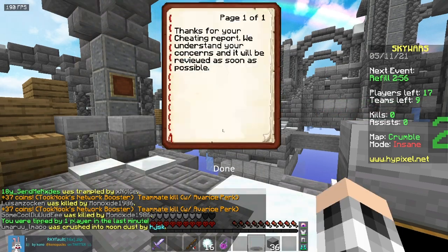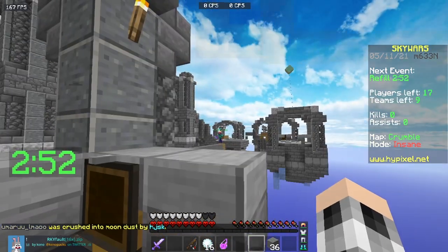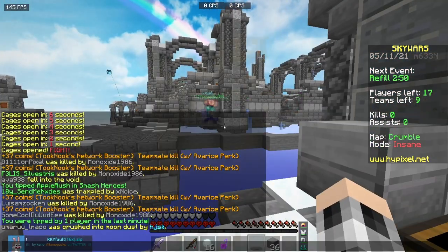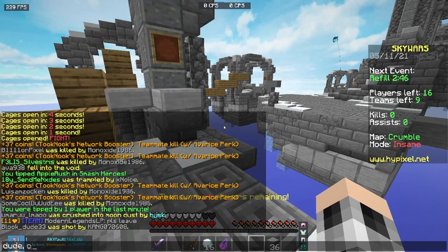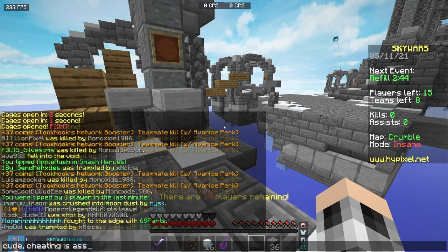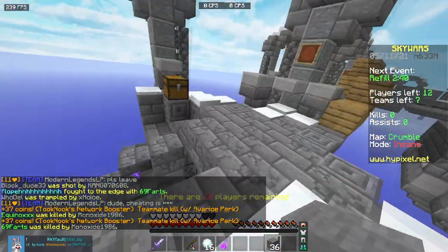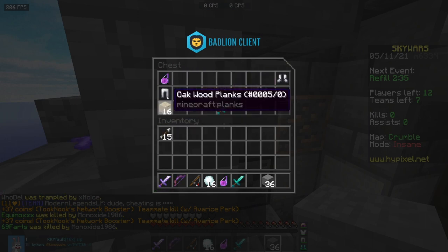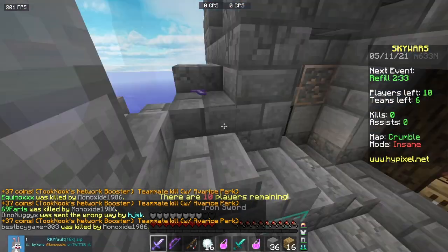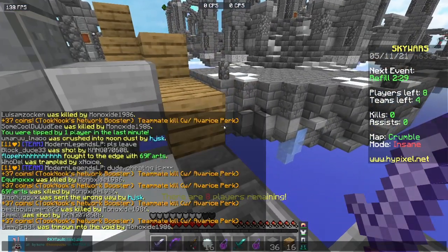But how can you join an SMP server right now without being MVP++? At the moment, Hypixel SMP Beta is exclusive to MVP++ ranked players, but those players are actually able to invite up to 9 mutuals to their SMP no matter the rank status of those. So if you have a friend with MVP++, which shouldn't be too unlikely, just ask them to join their server and you are good to go — no matter if you are a level 200 MVP++ or a level 1 with no rank, you can just join that.